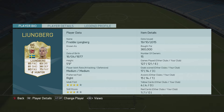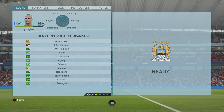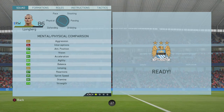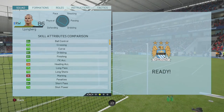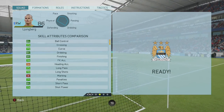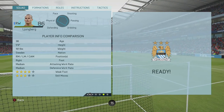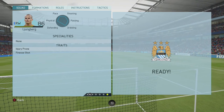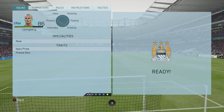Now let's look at his in-game stats: 87 attacking positioning, 84 acceleration, 87 reactions, 85 sprint speed, 86 stamina, 84 ball control, 84 dribbling, 85 finishing, and 84 short passing. He has the four-star weak foot, three-star skill moves, and medium-medium work rate. He doesn't have any specialties, but does have the injury-prone trait — which isn't good — and also the finesse shot trait.